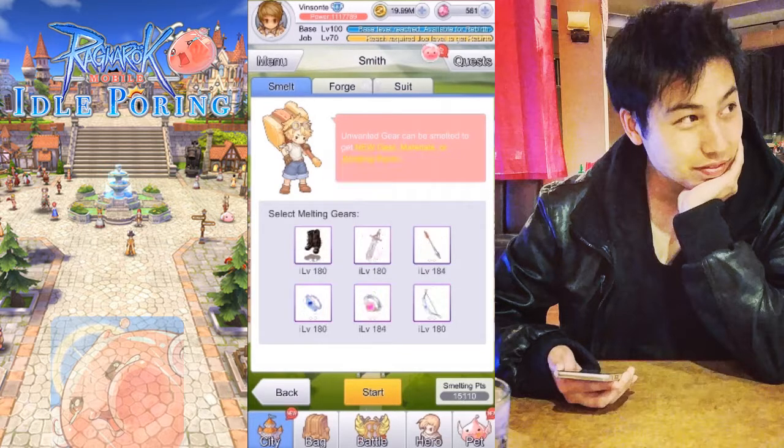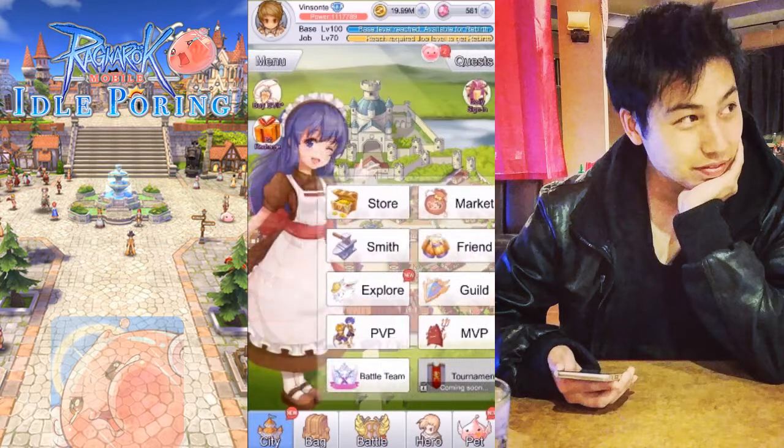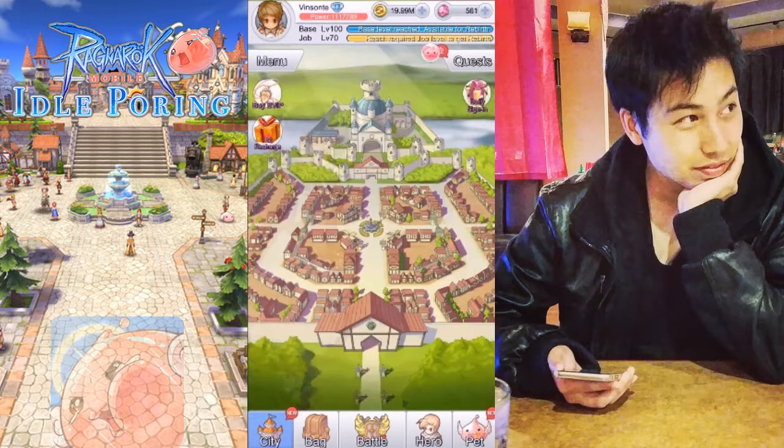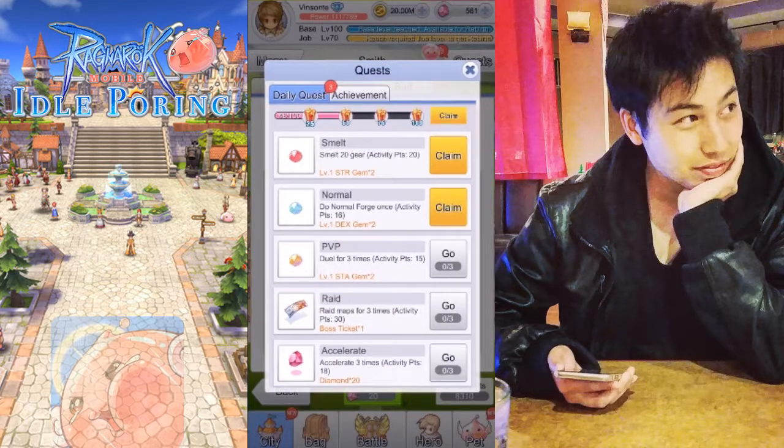Usually if new equipment comes out it just pops up and you should equip it. You can go to the forge and usually the newest option is what you want. I do need to forge otherwise I don't complete the quest, so I'll just pick a random one and forge it — that completes these two quests.